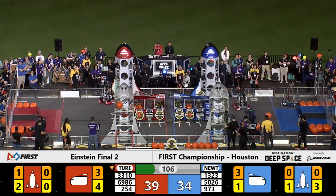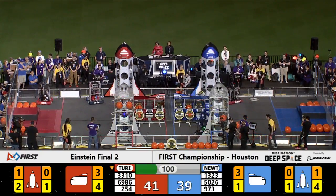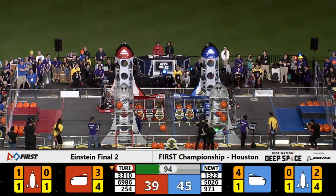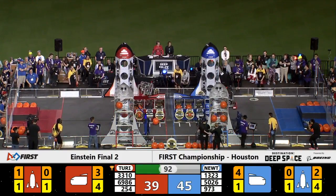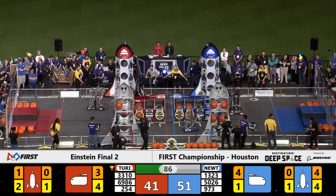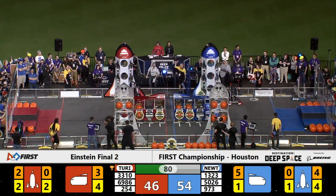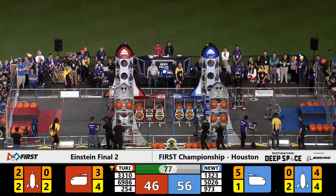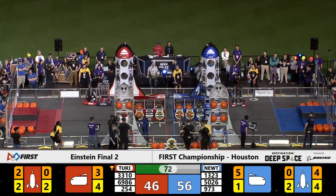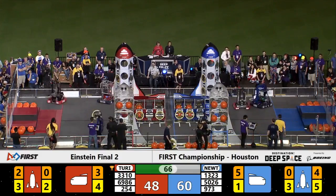36-34, now 39-34 — Red Alliance in the lead. Team 5026 of the Blue Alliance playing defense against Team 3310. The Blue Alliance has half of their cargo ship ready for launch, with a minute and a half remaining here in Einstein Finals number 2. The Blue Alliance rocket ship already has two levels completed — we'll see if they can finish the third. They're going to shift attention over to the other rocket ship, Team 1323, still trying to pick up hatch panels off the ground as that Red Alliance robot waits patiently to block them.